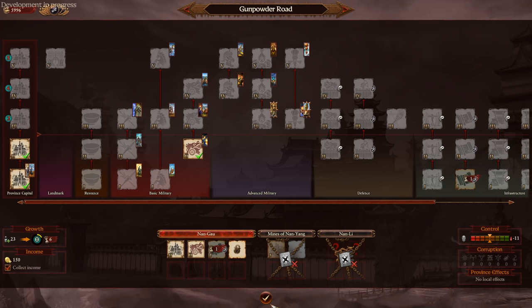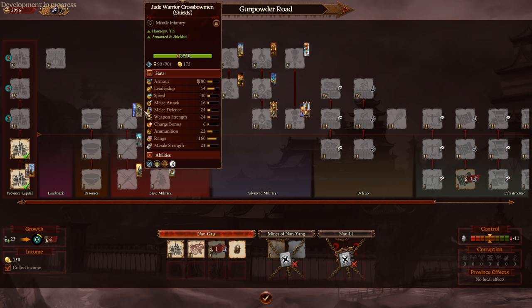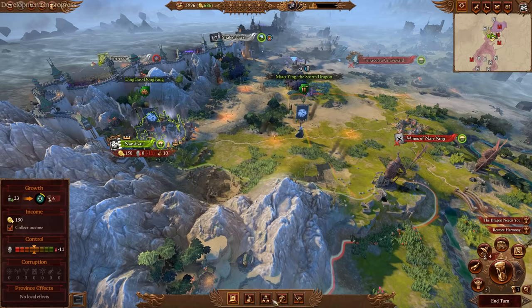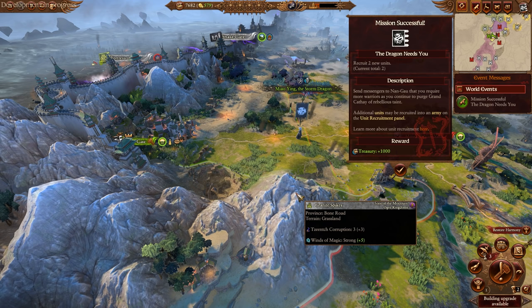Building-wise, I think focusing on growth and wealth early on is the smart play, then we'll look to increasing our artillery capacity. I wouldn't mind getting a couple of Sky Junks. I'd also like to get a Terracotta Sentinel, but I really have to choose between them and cavalry. I could ideally see myself with a lot of artillery, archers, and maybe Sentinels in my perfect army build. Let's end the turn and continue.